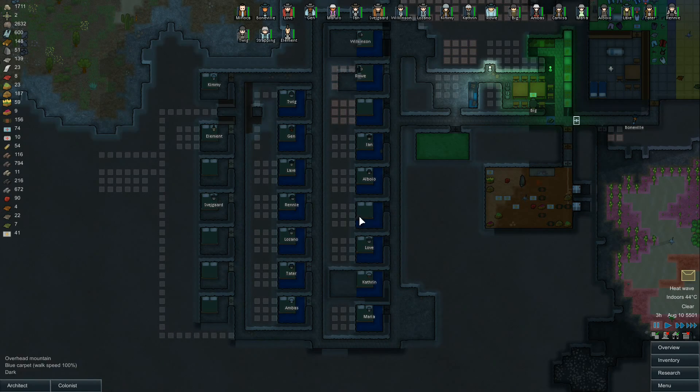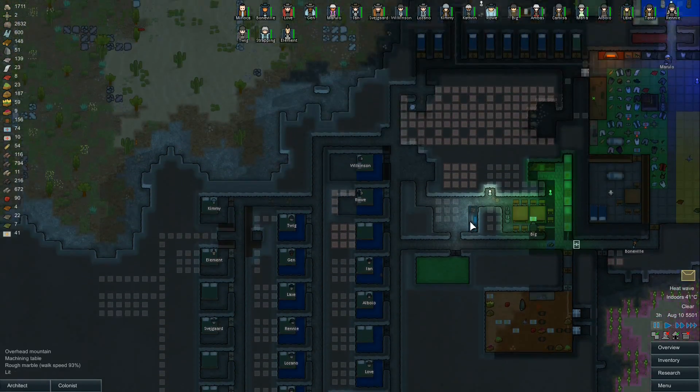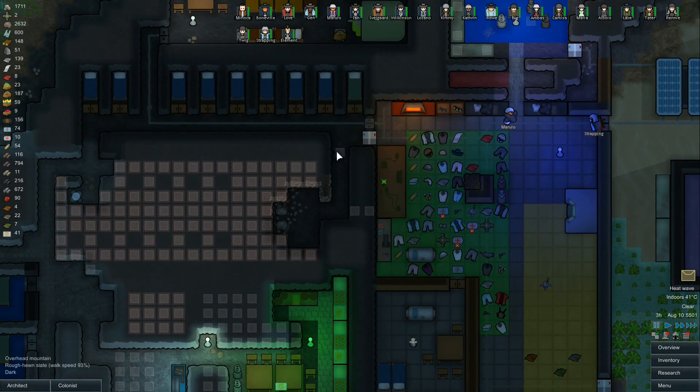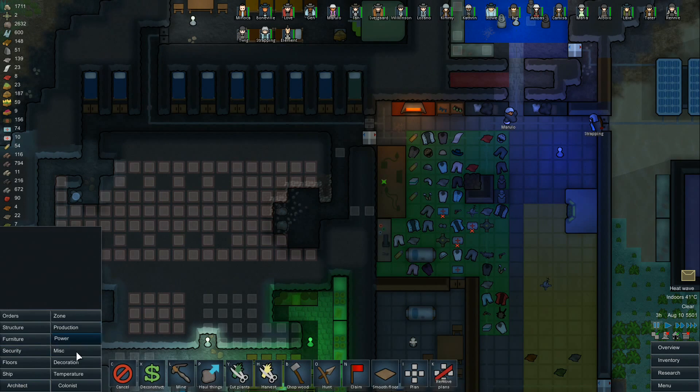I drew another path around here in case we need some more beds, and we've got all these areas we can finish carving out. But I'm not going to do that yet - I want them to finish up this corridor up here first. We'll put a wall in right here and have it go back around so it's harder to get into our base. We might as well mine out both of those metal blocks.